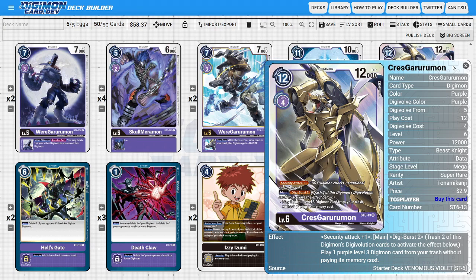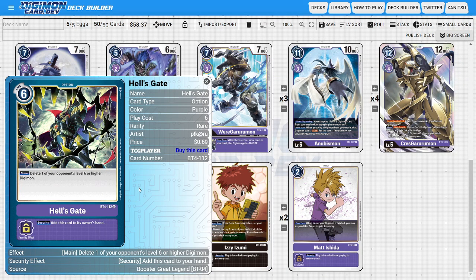Next, on to the option cards. I'm going to be running two copies of Hell's Gate. Hell's Gate is a really powerful option card because it has the nice main ability of deleting one of the opponent's level 6 or higher Digimon. Purple usually has a very hard time dealing with the opponent's high-level Digimon, and we finally have Hell's Gate to help with that. We had Trump Sword before, but Trump Sword is more expensive both to play and monetarily. Hell's Gate also has a nice security ability of adding this card to your hand, so you can figure out when to utilize it best — sometimes security abilities just whiff, so it's smarter to have the card in hand for the right situation.